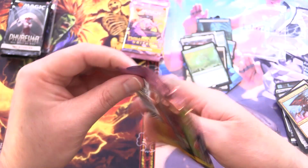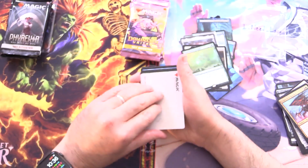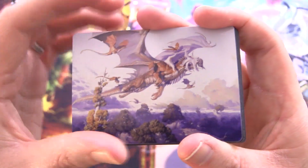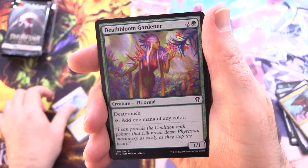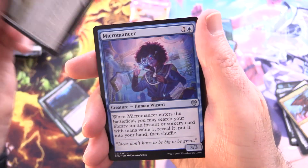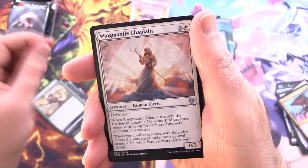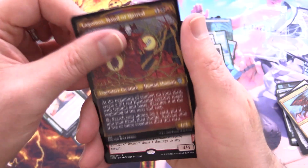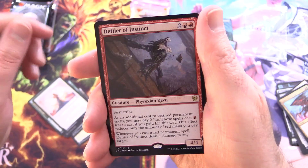That was a bit of a dud pack, I must admit. Onto some Dominaria United — still a fairly even battle so far. We have Liberator, Ulamog's Bane, so an awesome dragon there, followed by a Plains, Death-Bloom Gardener, Floriferous Vine Wall, Gibbering Barricade, Shield Wall Sentinel, Micromancer, Sheoldred's Acolyte, Strength of the Coalition, Wing-Mantle Chaplain, Llanowar's Hand of Hatred and Defiler of Instinct — it's a Phyrexian, could be wanting the other set to win.